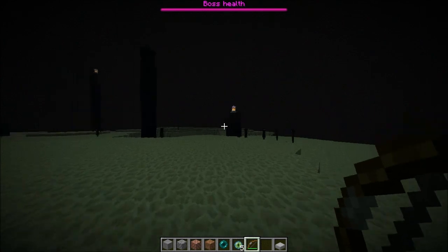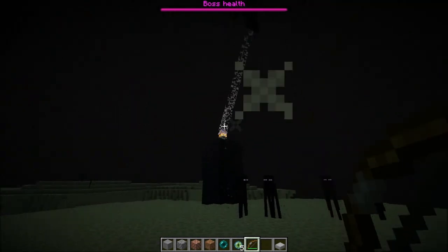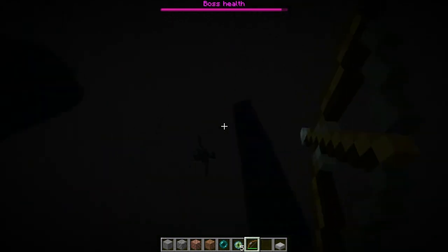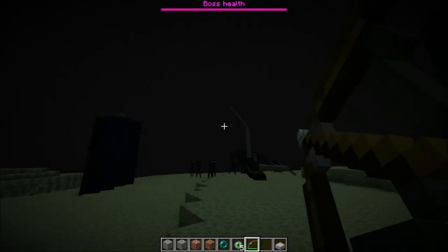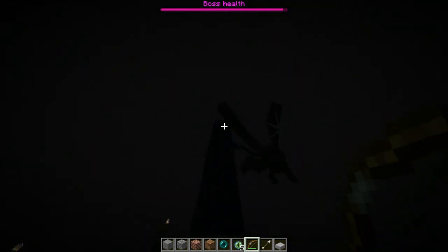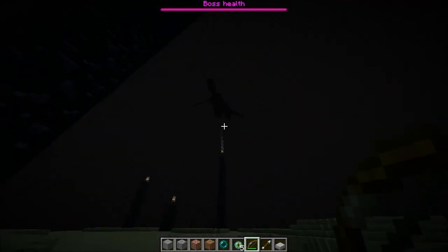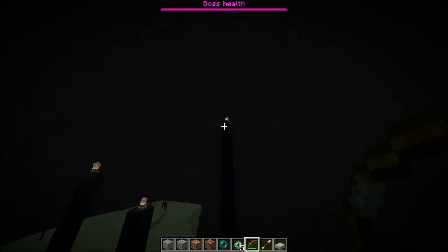Let's get a little bit closer. Be careful not to look at any endermen. The dragon just touched me - I'm assuming that will hurt a lot. See those lines? That means he's regenerating health. Watch when he gets hit - his health is down, but then when he flies near one of those things, his health bar on top is regenerating. That's why you have to destroy all of these things first.